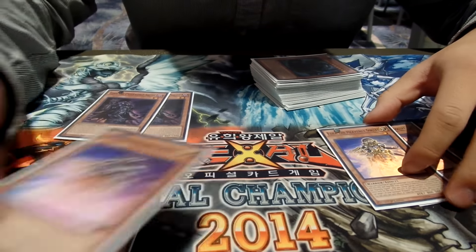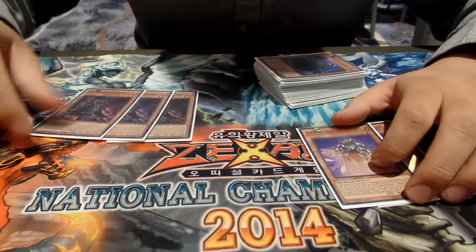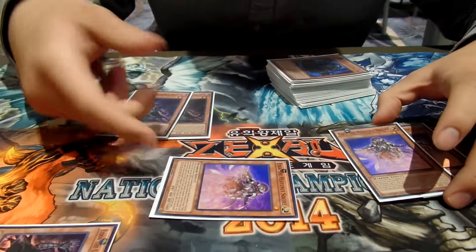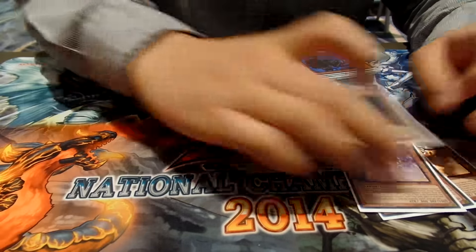When Edea goes to the graveyard, you can add one of your banished spells back to your hand. When Eidos is in the graveyard, you can banish him to summon Edea from the graveyard, and her effect activates again to bring out another Eidos — so you can tribute summon twice that turn because you get the additional tribute summon.